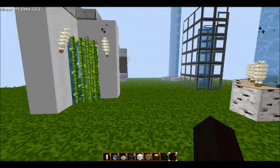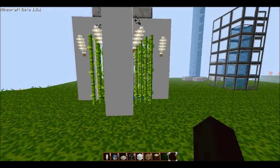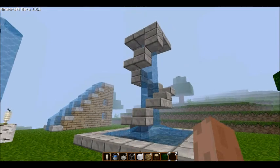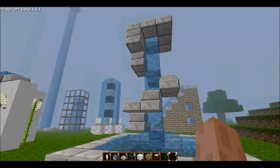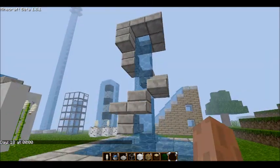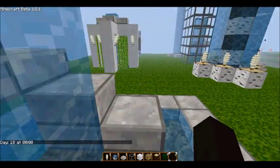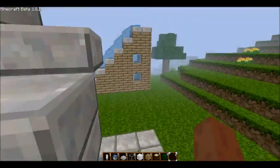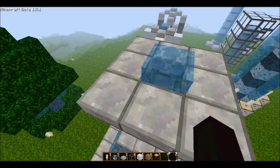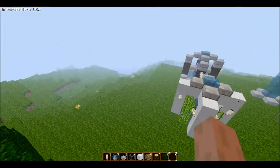This next one I'm very proud of. It's very good, very modern, and very big as well. I call it the spiral fountain. This took a while, and I was like, Eureka! If you've ever built a spiral staircase, it's a bit like that, except the middle column is water. At the top you just do a 3x3 of stone pillars with the source block in the middle.